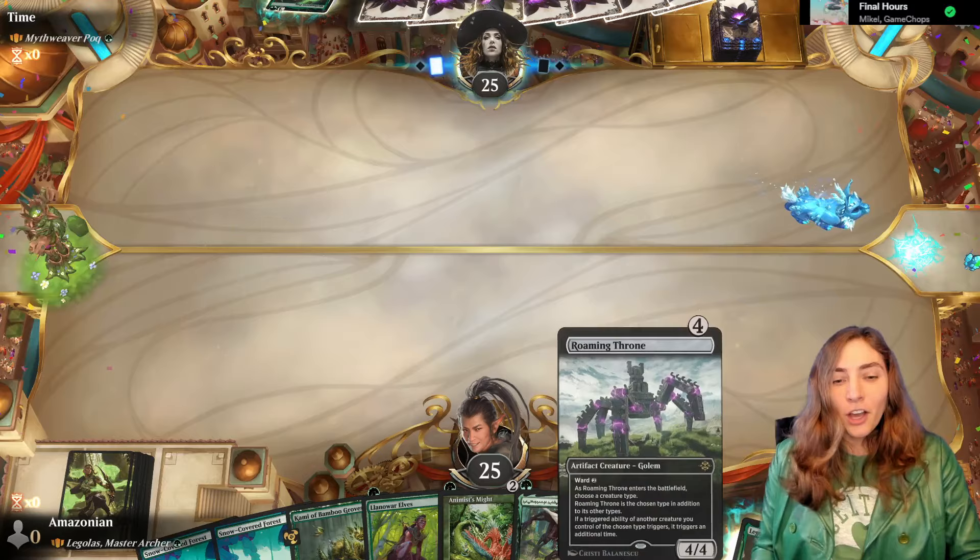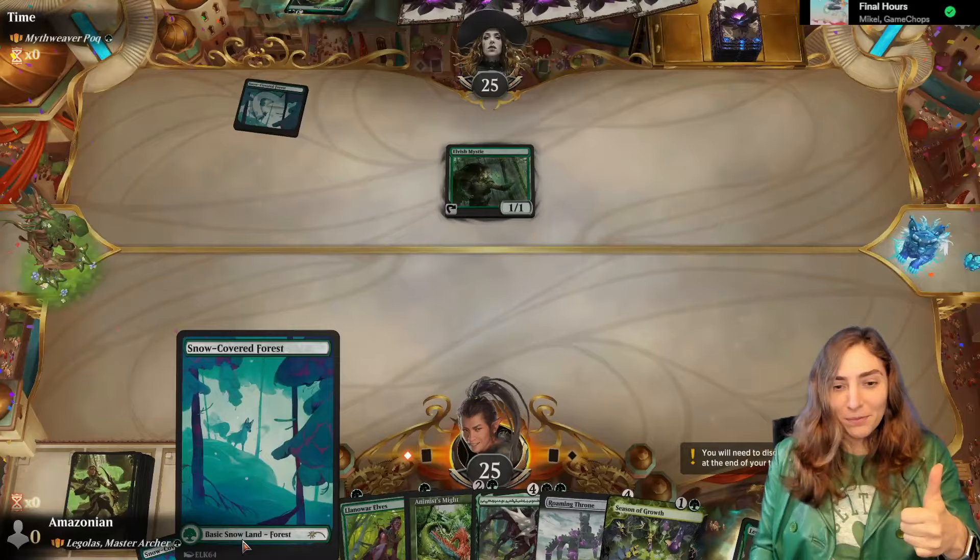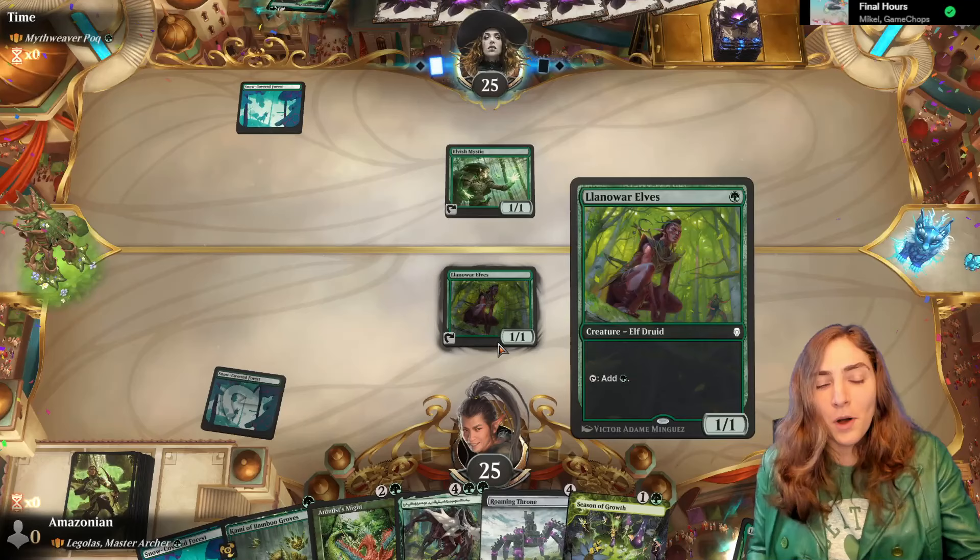Thankfully, we can double some of our abilities — thanks, Roaming Throne! You're the real MVP! I'm going to start with a Llanowar Elf to counter their Elvish Mystic. That's right, we're both ramping!